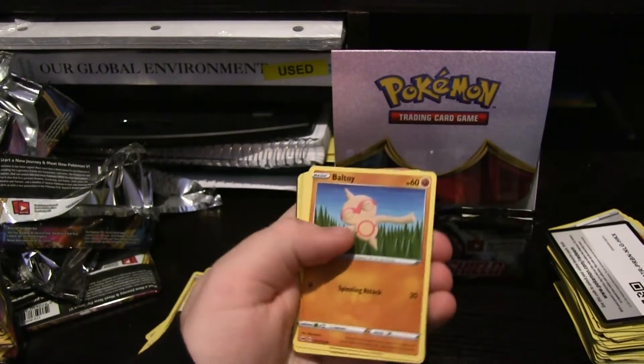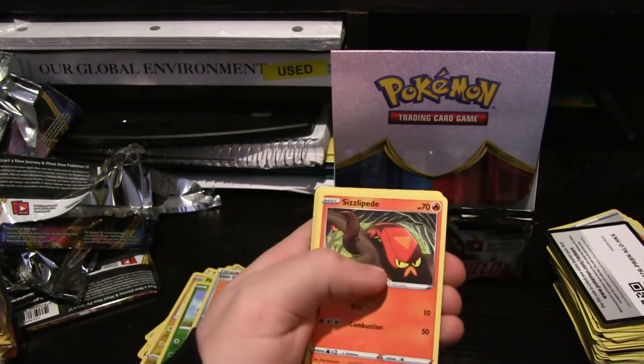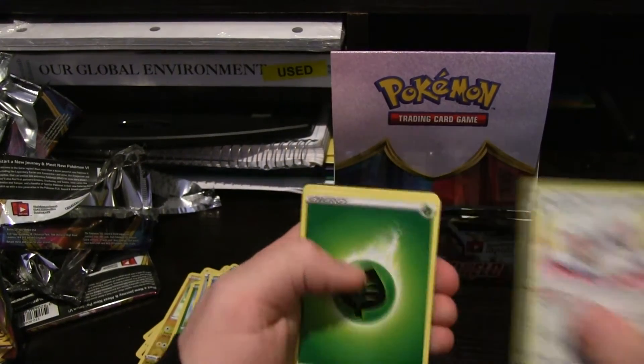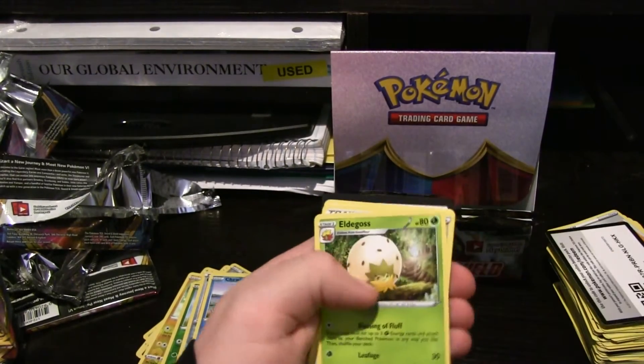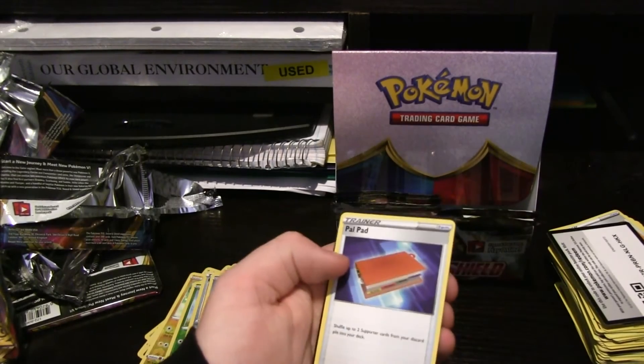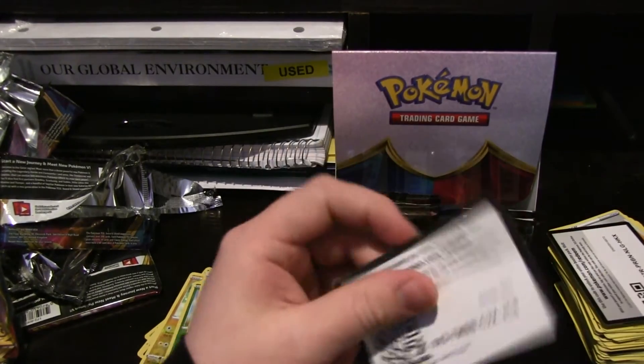We got Grookey, Cufant, Baltoy, Chinchow, Sizzlipede, Chewtle Hollow, Chincino, Grass Energy, Eldegoss, Air Balloon, Pal Pad, and code.